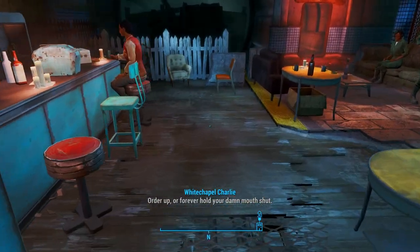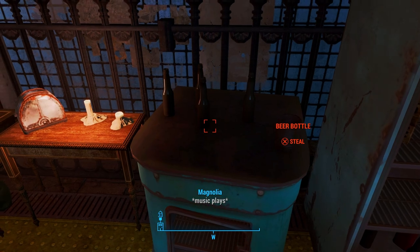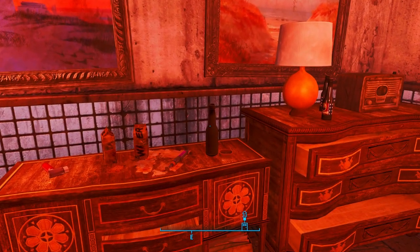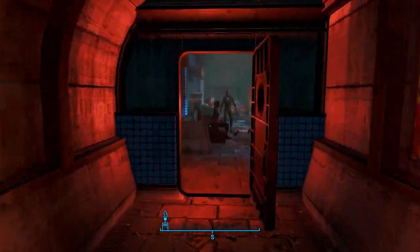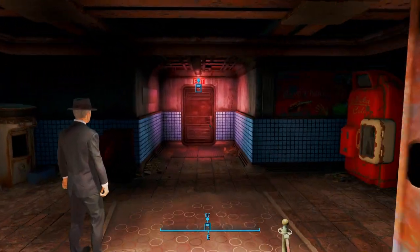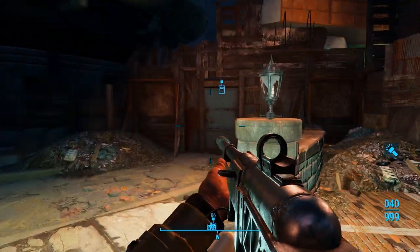Real quick — I did grab the holotape over here for the new beer recipe. All you have to do is pick it up, hold X, and you can pick things up. If you pick it up and walk over here where you met McCready, set it down anywhere, then crouch and pick it up — you should be able to not get caught. Then you can bring it to Drinking Buddy and he'll have a new beer recipe for you.